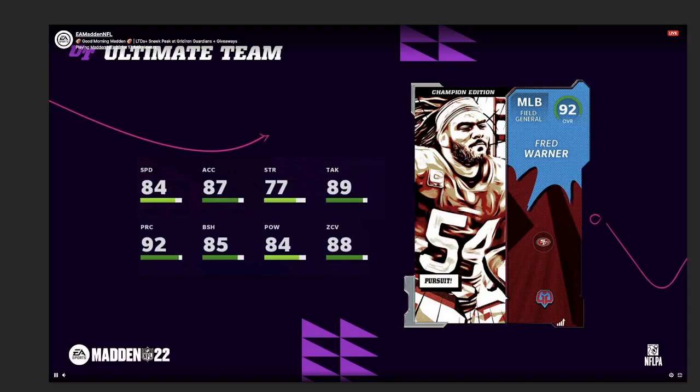Fred Warner is going to be one of the Champion-tier cards — those are the highest tier, above the Guardians. He's a 92 overall champion and has 84 speed. That is not a usable card — 84 speed on a 92 overall is crazy. 87 acceleration is unusable, 77 strength is horrible, 89 tackle is good, 92 play rec, 85 block shedding, 84 hit power, 88 pursuit. Six out of eight stats are in the mid-to-low 80s, one stat is in the 70s, and one stat is 92. This is basically a dud card — I don't know what they were thinking.